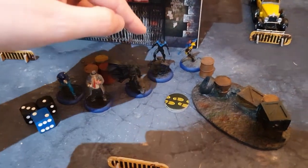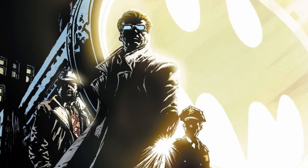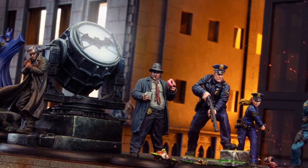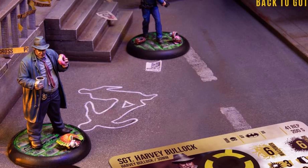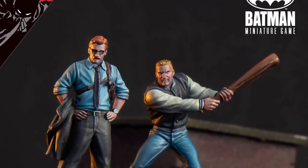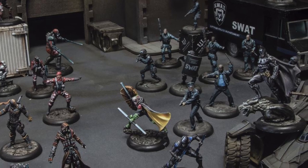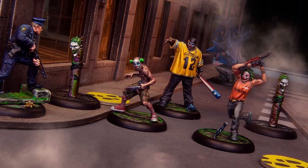There are two main branches of models that can be taken in the Batman crew. The first is the forces of the Gotham City police force. Though sometimes mirrored by corruption, generally these stalwart men and women of the GCPD struggle to enforce the law in a city wracked by violence. A Batman crew built primarily from the GCPD will contain plenty of police officers armed with pistols, batons and tasers.